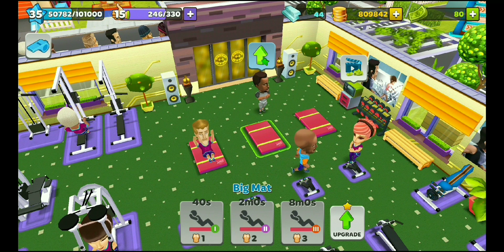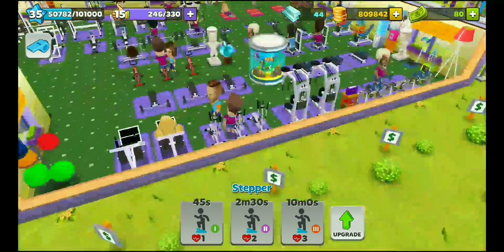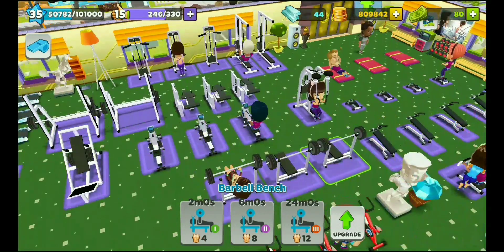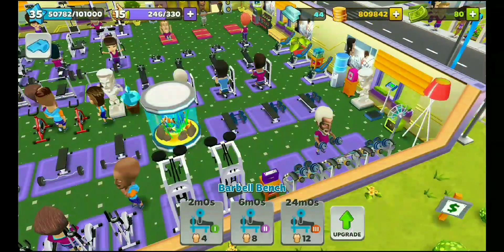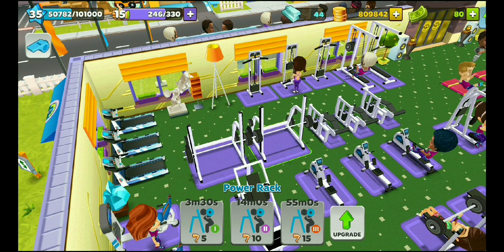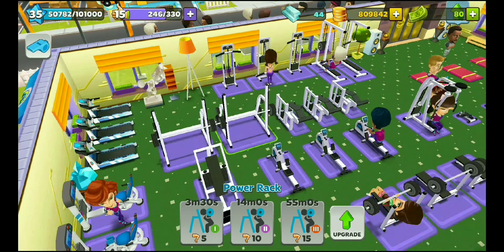Here you can see it's chest level one, two, three. Then the stepper — here you develop your cardio. The elliptical trainer lets you develop cardio up to level three, giving nine cardio development points. Level three will give nine cardio development and will unlock some other equipment. From the power rack I can develop my leg muscle — first level is 5 leg muscle, then 14 minutes for 14 leg muscle, and 55 minutes for 15 leg muscle.